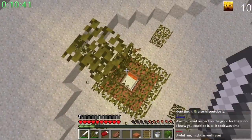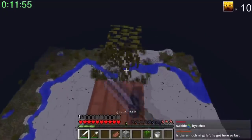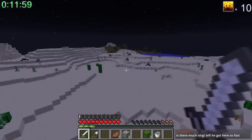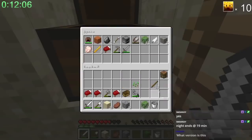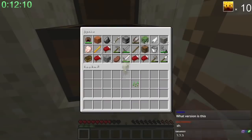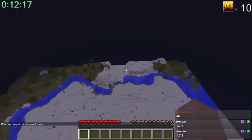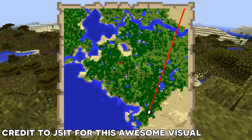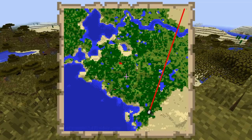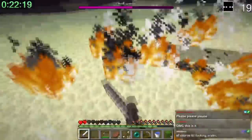Back in the overworld, he uses a common speedrun technique to get ender pearls: he goes to a desert and towers up really high in the sky, placing a bed at the top and sleeping. This sets a spawn point at the top of the tower, then he can jump down and look for endermen. If he sees any, he looks at them so they aggro him and then kills them. If not, he stores items in a chest, jumps in lava, and respawns at the top of the tower — which resets mob spawns, meaning new mobs will spawn everywhere. He repeats this process until he has enough ender pearls. He then crafts eyes of ender and locates the stronghold using triangulation, which allows you to line up two eye of ender throws to roughly estimate where they intersect — where the stronghold should be. This is a difficult technique that takes quite a lot of time to master. Once in the stronghold, he shoots the end crystals with arrows and kills the dragon using the bed method.